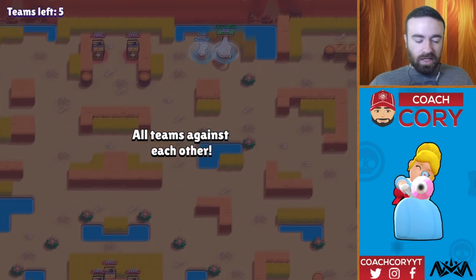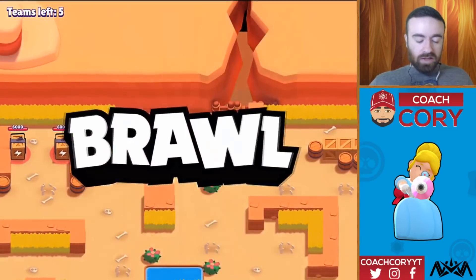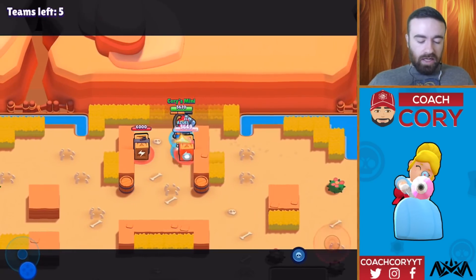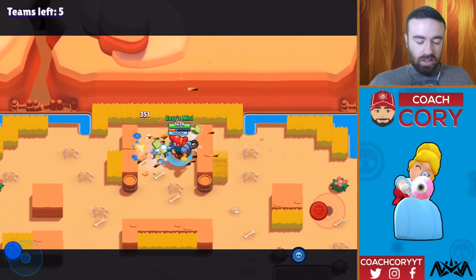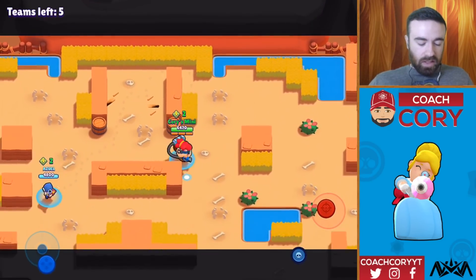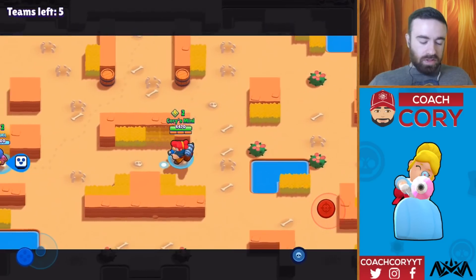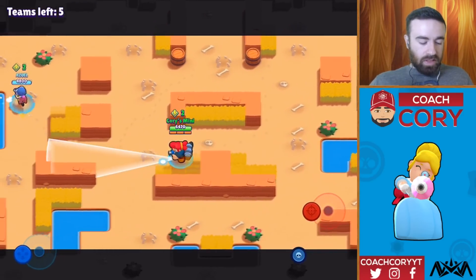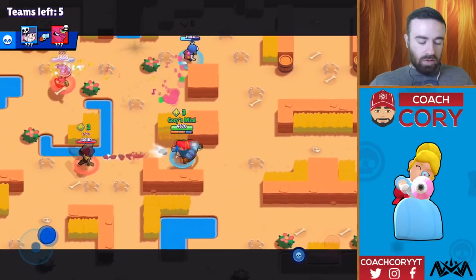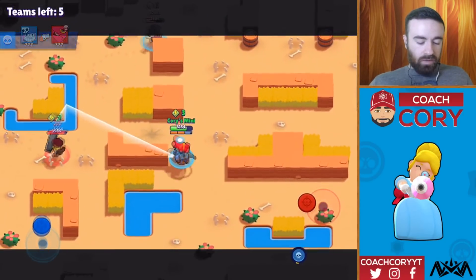Only four boxes in the middle — good, we have a two-box start. Penny teammate. Penny's really good right now in general, so I'm okay with it. Not always really strong in duo showdown, but thankfully I can check bushes, which is Penny's definite weakness — she's not able to check bushes. Oh, got way too close to that Poco. This is going to be a hard fight for us.